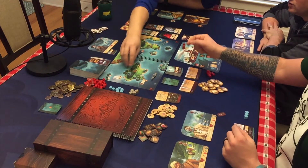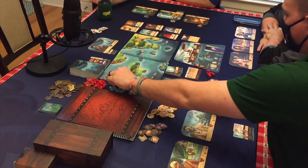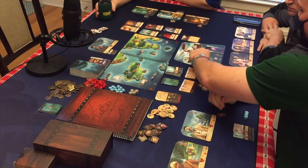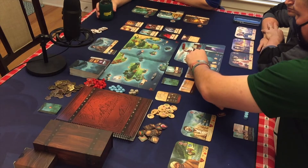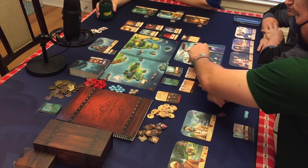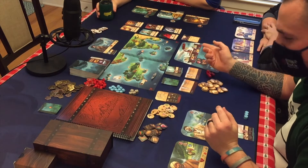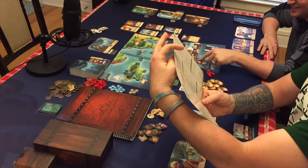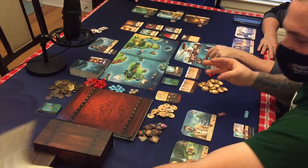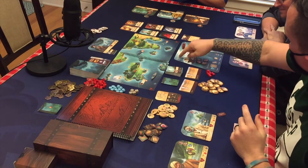So these are the resources currently on the ship. We have meat, vegetables. This is an artifact and supplies for building. Wood — well, I believe it's specifically called supplies. So that was the ship action.